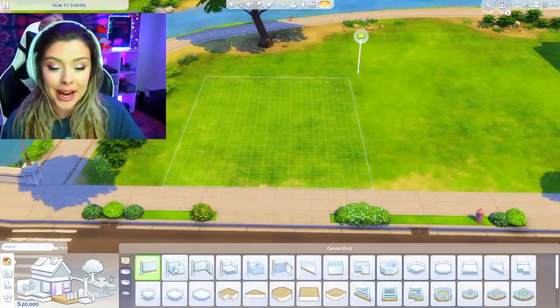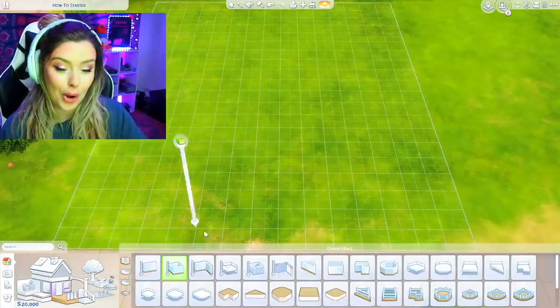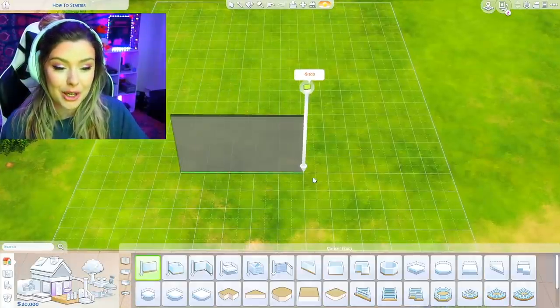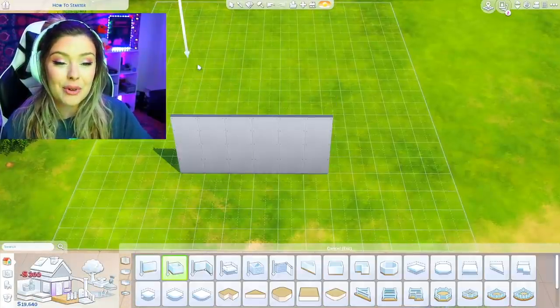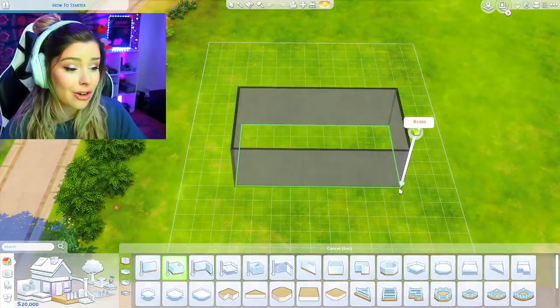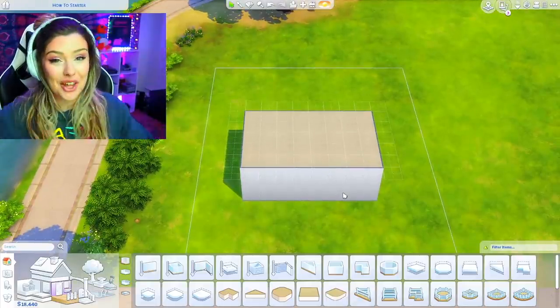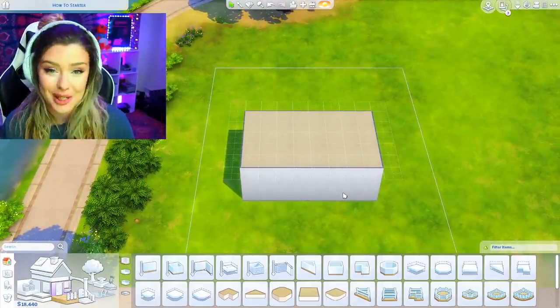What you're going to do is grab the room tool. I find this to be the most helpful wall tool — as opposed to building straight walls, this one will allow you to build actual rooms. I'm going to go ahead and build a rectangle right off the bat. This is going to be what we base everything off of — nice and simple, just a rectangle.